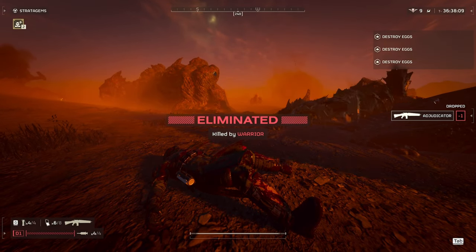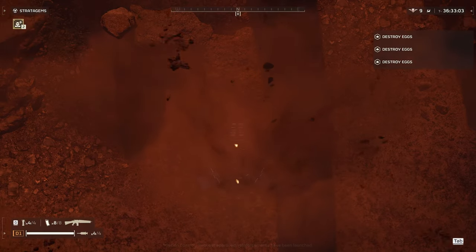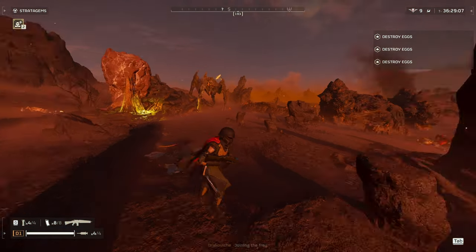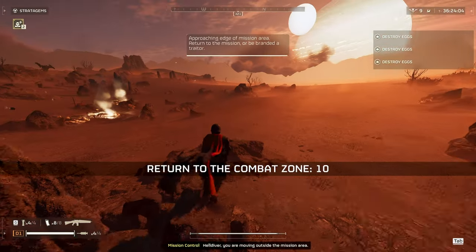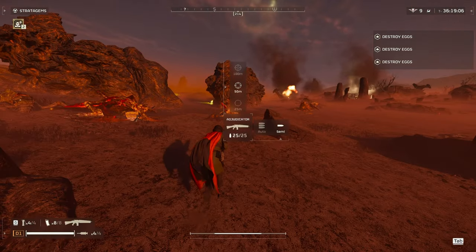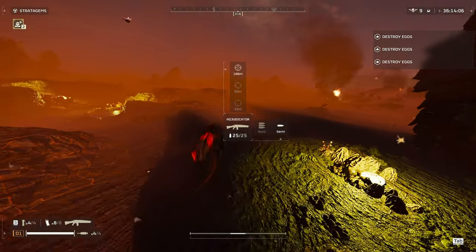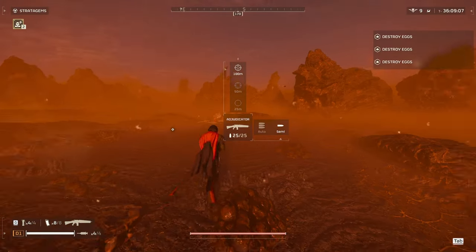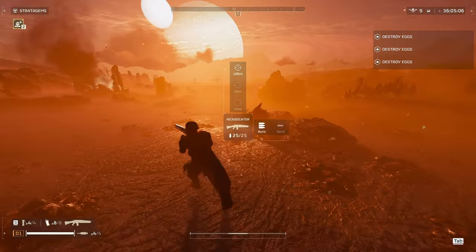If you're in Semi mode, sometimes you won't shoot fast enough for larger bugs. And if you're in Auto mode, sometimes you can't be as precise as you want to be. You're probably going to switch between these as you're playing depending on the situation. To switch your scope, hold R and mouse wheel up. To switch from Auto to Semi, hit the right mouse button while holding R.